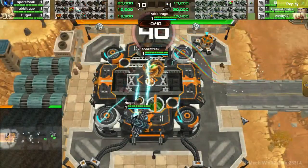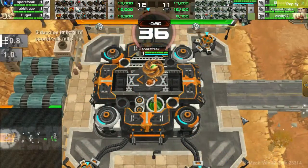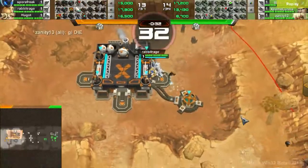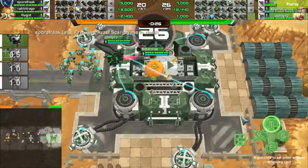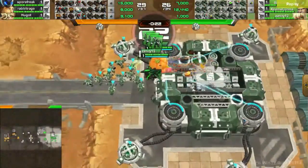Alright, here we go guys. Today we have a 3v3 on Simple between the Carbon team and the Green team. On the Carbon team we have Sporefreak in the Saucer, Rabbit Rage in the Striker, and Hugot in the Osprey. On the Green team we have Citiclos in the Saucer, Extreme Kuna in the Helix, and Vanity 13 in the Striker.